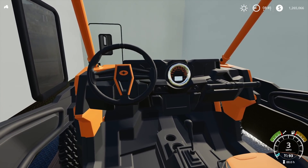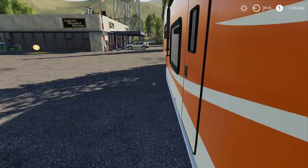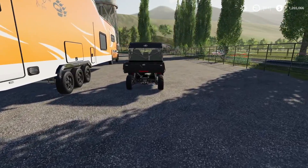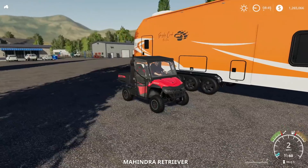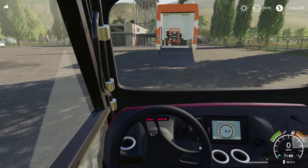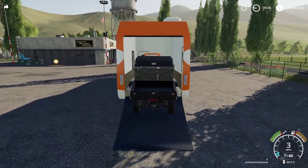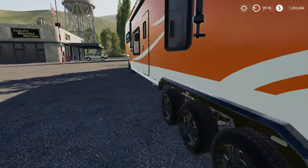There we go. I really don't know where I got that mod for this Razor — all I know is I got it from Spencer's dedicated server. And then this cab add-on for the Retriever can be found over on Mod Network. Just search Retriever, or search Mahindra, and you should be able to find it. Or search cab add-on because there are quite a few of these mods out there.